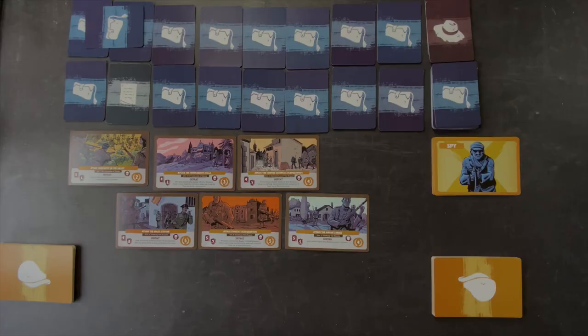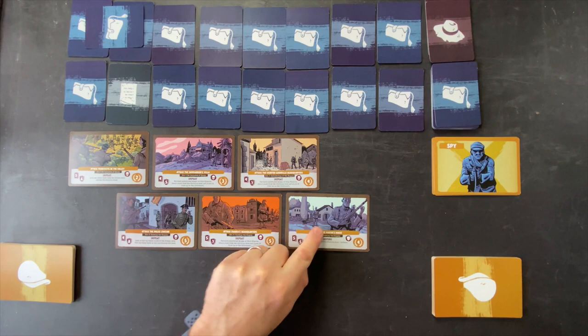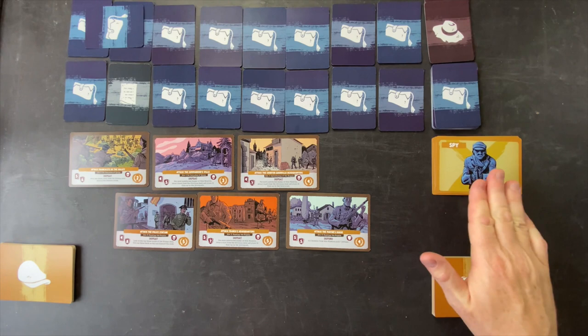We're going to jump in and get started with All Out Offensive. If you're not familiar with how the game works, I'll put a link to our game overview video which shows a demo and explains the rules. In the regular game, you have 10 missions that make up your mission deck. The game also comes with 8 scenarios, and this is Scenario 1 called All Out Offensive — every single mission called Attack. To win, we have to beat 5 of the 6 missions. The regular loss conditions apply: if we fail 2 missions, get 5 civilian casualties, or get a hand of all spies, we lose.